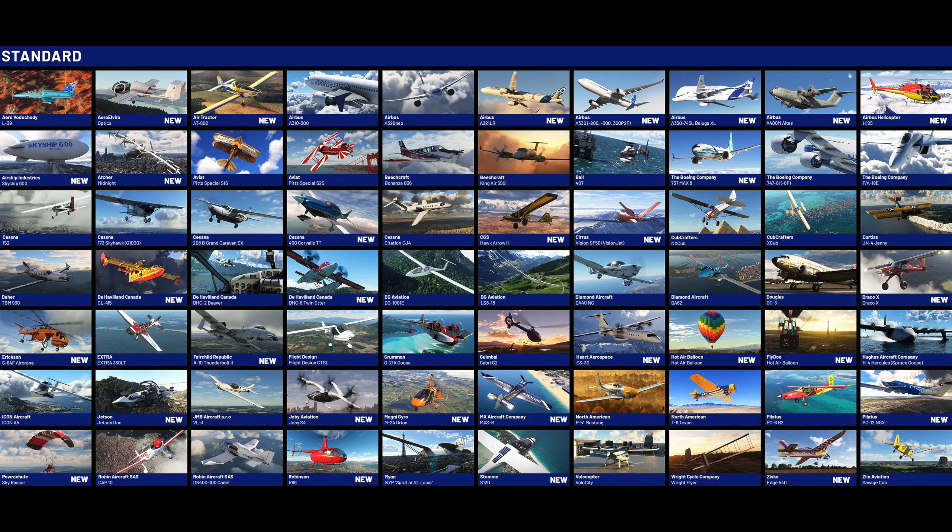That is quite a bit, and I'll show you the differences in each version right now. With the standard edition, you get 70 aircraft with a few new additions. You'll have the Airbus A310-300, the A320neo, and new aircraft including the A321LR developed by IneBuilds, the A330 developed by IneBuilds, the Beluga XL, the A400M, an Airbus helicopter, an Airbus Industries Skyship, a Boeing 737 MAX 8, and a Boeing 747-8i.